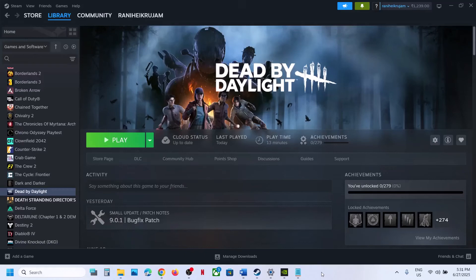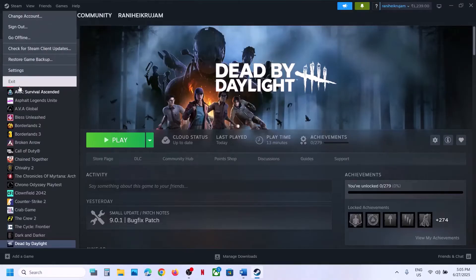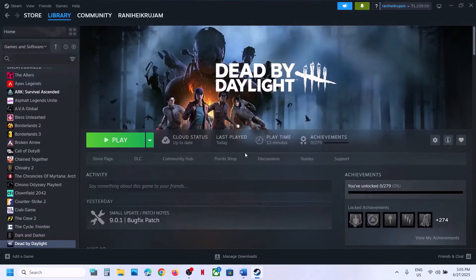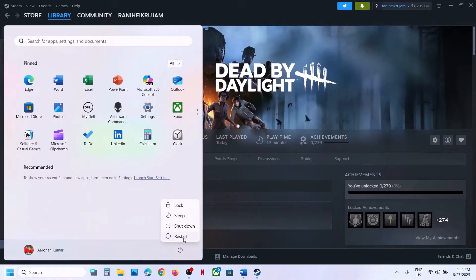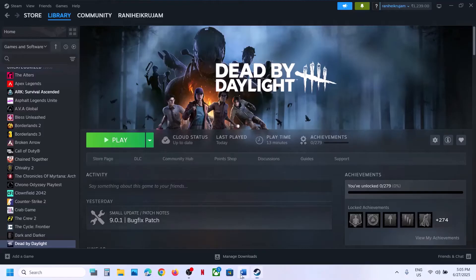Hello guys, welcome to my channel. Today in this video I'm going to show you how to fix when the game is not launching on a new Windows computer. The first step is to restart Steam — go to Steam, click on Exit, then relaunch Steam and check. If that does not work, restart your computer. Do not ignore this step; restart your computer once and after the system restart launch the game and check.